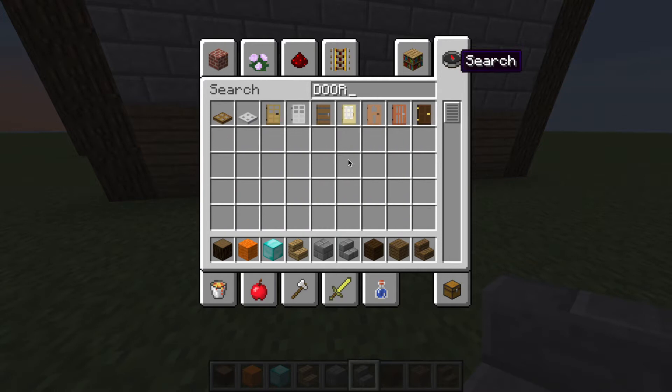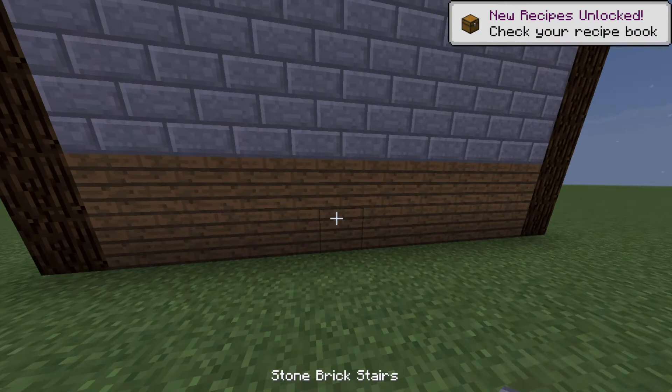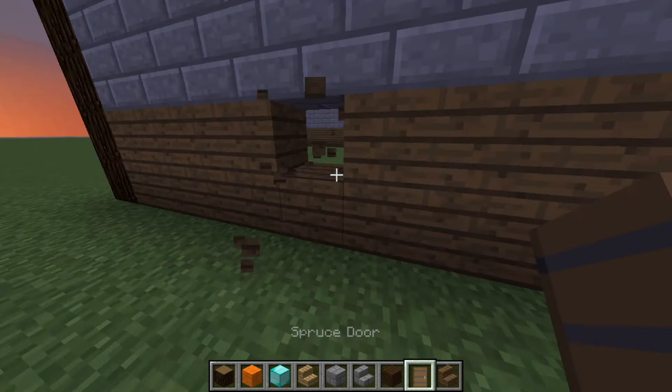So now we need a door. Let's go for the spruce door. Whoa — new recipes unlocked, check your recipe. I'm not sure what that is. Actually, doors are very small, let's make it much bigger.